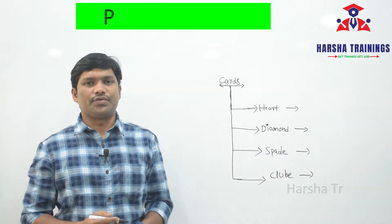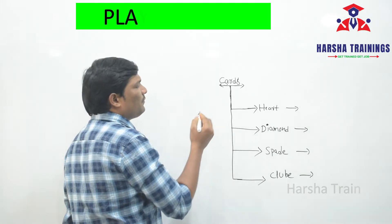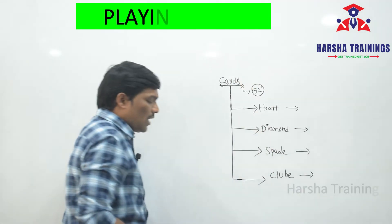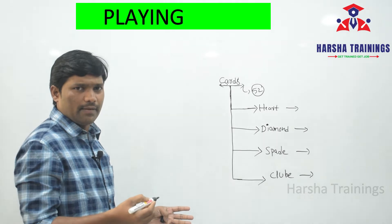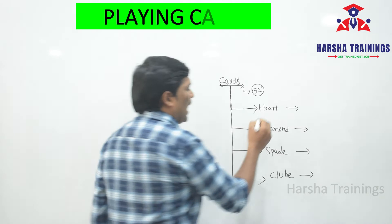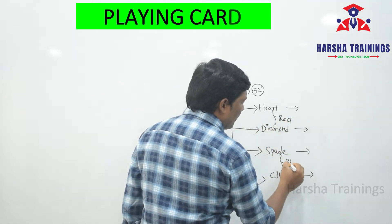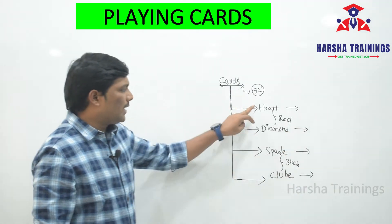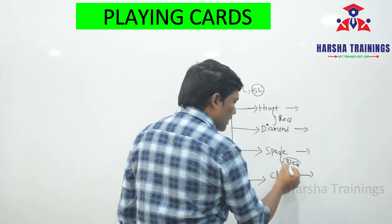Coming to model number three: playing cards. From a pack of 52 cards, how many suits are there? Four suits — what are they? Heart, Diamond, Spade, and Club. Heart and Diamond are red color cards, and Spade and Club are black color cards.